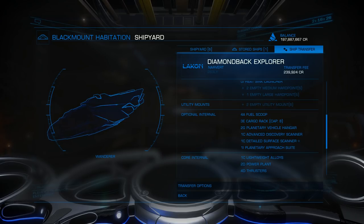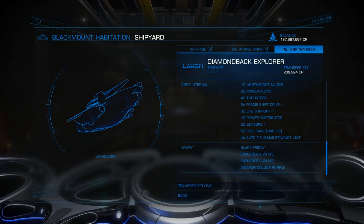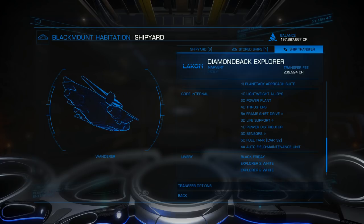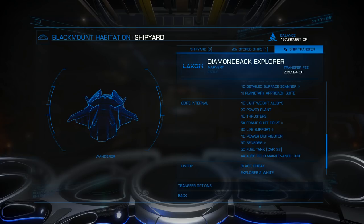So get the biggest Fuel Scoop you can get. On an Anaconda that's a Class 7 - also expensive as hell, but worth it. We've also got an Auto Field Maintenance Unit - not absolutely necessary, but if you're going to be out there on long duration trips you're probably going to want it to repair your modules. Especially if you take the Neutron Road - then a Field Maintenance Unit is mandatory. You don't want to be trapped out there with your jump drive crapping out because you've taken one too many Neutron Star boosts and degraded its functions and physically damaged the mechanism.